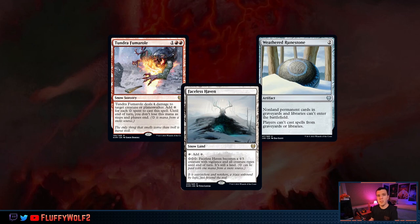Next up we have three cards — and these are snow cards. Weathered Runestone is just sitting in the snow category. The other two do have snow synergies. Let's talk about these and determine: do you need to be playing snow lands, or can you stick with your favorite art basics?